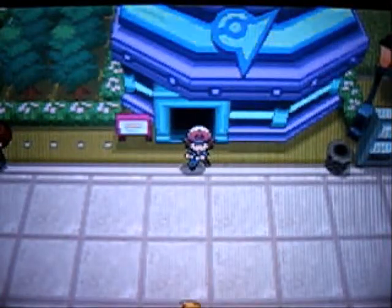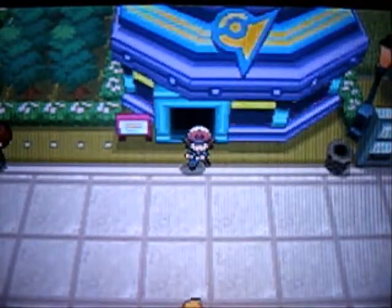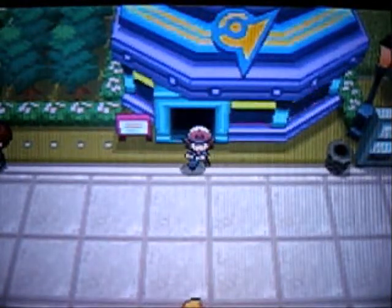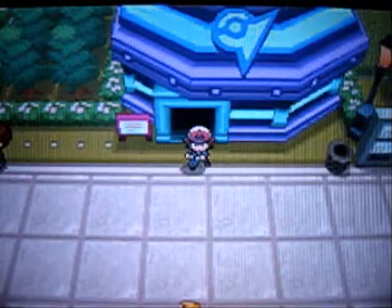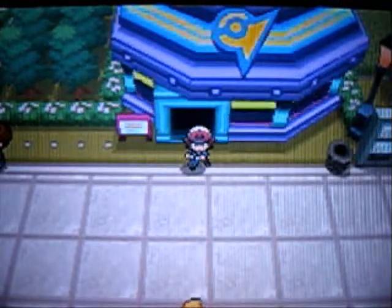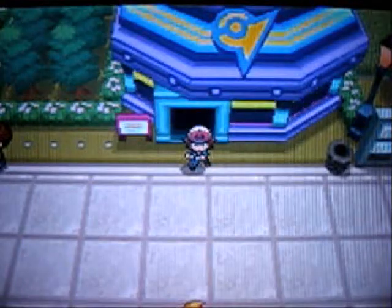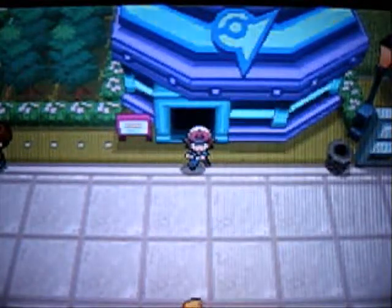Hey guys, this is SeaWopThePlanetOne here, and we are back to Let's Play Pokemon Black Version. Last time we explored Route 16 and dealt with Team Plasma here in the amusement park. And in this episode we are going to take on the gym. I brought more Lemonades and Paralyzed Heals off screen, because you're going to need them. Let's get in there.